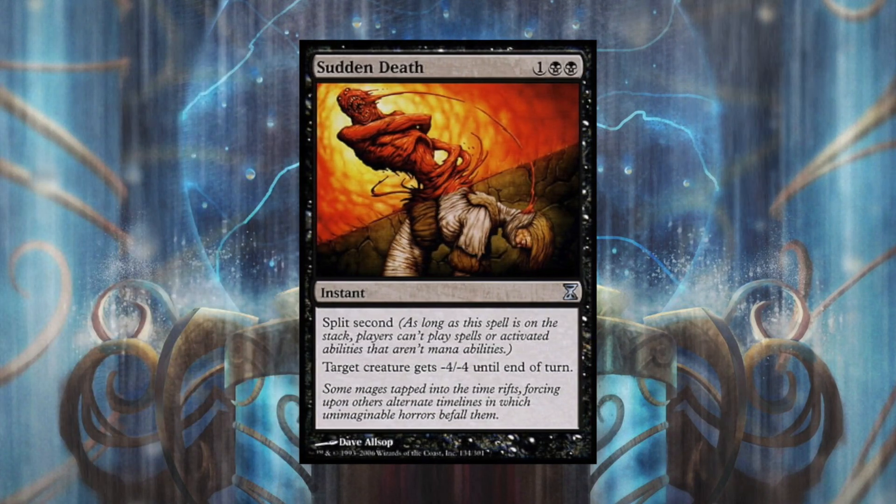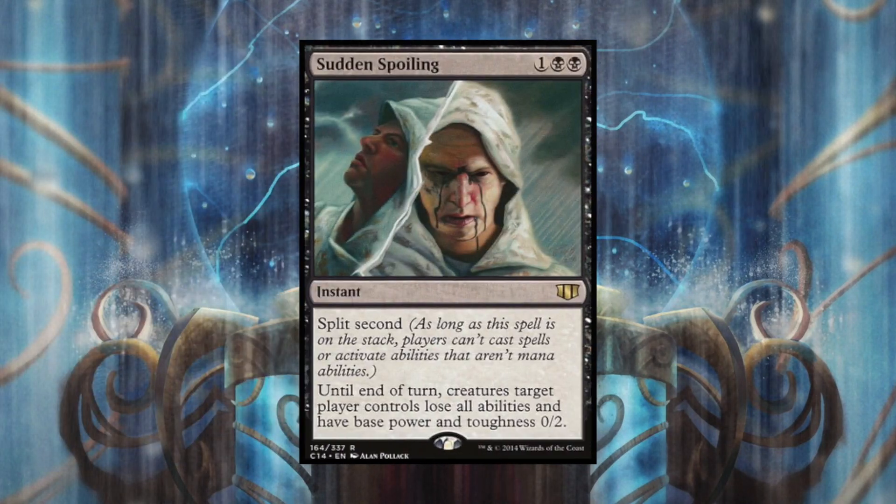You might not be playing green, so it's good to have other choices. There's Sudden Death, which is great at getting rid of Niv-Mizzet if he isn't pumped up - giving a creature minus four, minus four until end of turn, and him not being able to respond is even better. We also have Sudden Spoiling, which neuters not only that one creature but all creatures, preventing him from going off. Some people think split second doesn't do much, but with Sudden Spoiling there's no combo to continue - it's a card I put in most of my black decks.